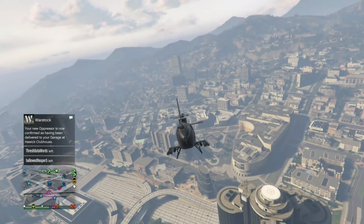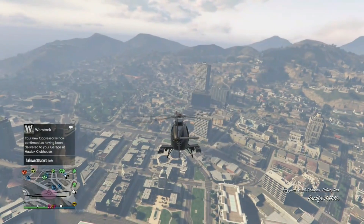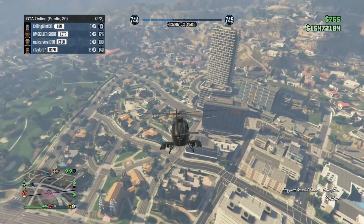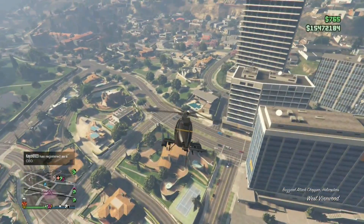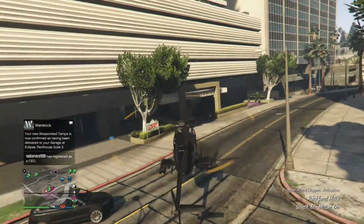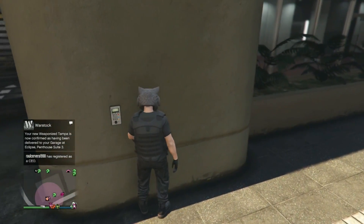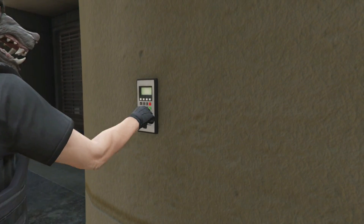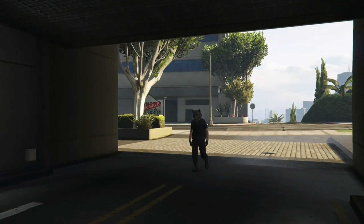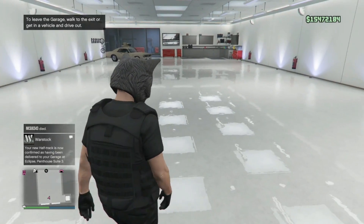Okay, we're going for Eclipse Towers to upgrade my vehicles. I'm probably gonna move all my stuff because there's all this cool new gear and I need to put them in my CEO office so they're safe and I can upgrade them. I'm going to put as many in as I can and see if they all fit.